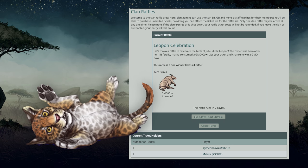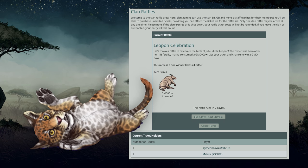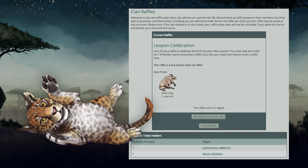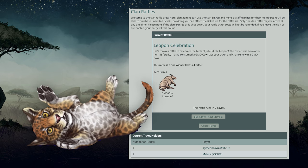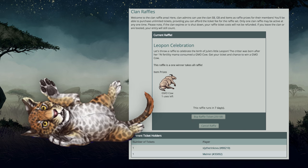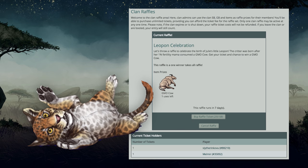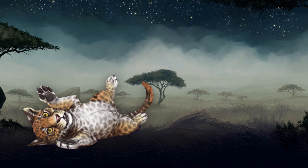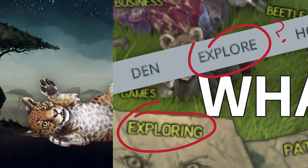I recommend use of the cow with a low fertility lioness, considering that's what I did. Tickets are a complete steal at 250 silver beetles. Even I'm buying tickets for this raffle because that is, like I said, a complete steal. The arrival of the little leopon is far from being the only exciting thing that's happened on Liaden since our last video.